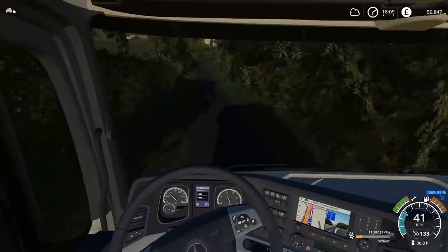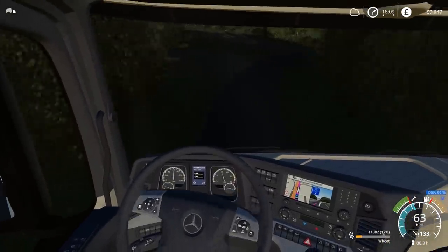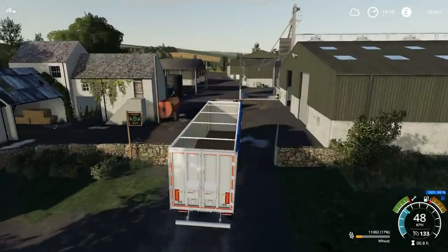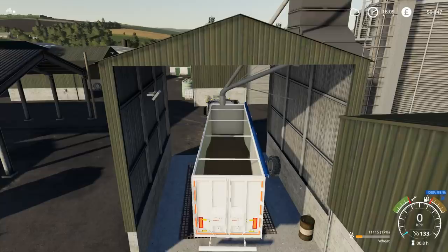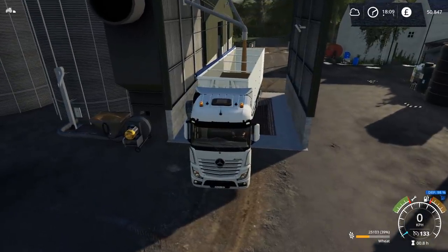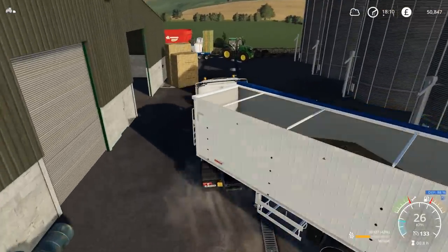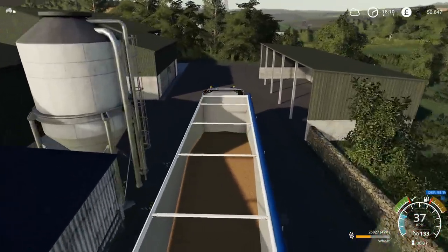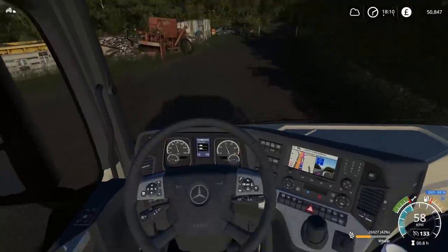Once we've done that we'll actually go to bed and do the rest of the episode in the morning because it's going to start to get quite dark. One thing I've noticed is this lorry likes to keep speeding up even when you're braking — the slightest downhill gradient and it just won't stop. We've got 26,927 litres. The price was very good so I don't need to put everything in the grain store. Let's head off to the sell point.